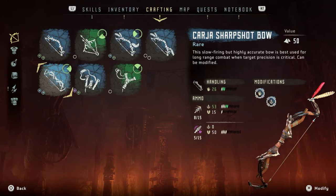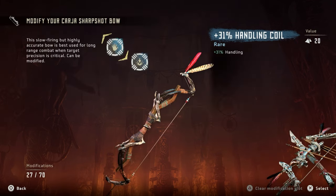Let me show you what I did very quickly. We did modify the Karja Sharpshot bow — I kept forgetting to do it. I didn't really have much in terms of modifications, but I thought I'd add some handling to it. It did 31% handling and I just added a bit of damage. There is some tear modification available as well, but I think we'll just stick to this for now.